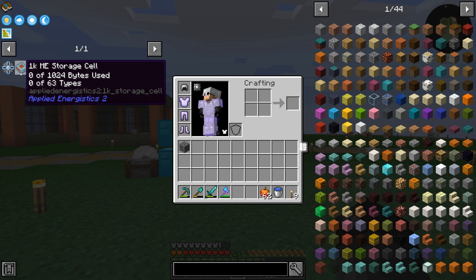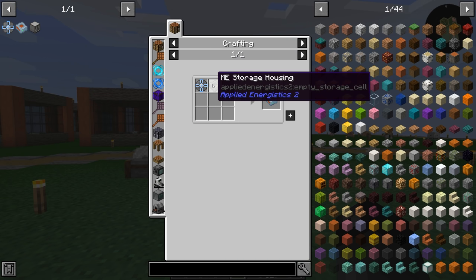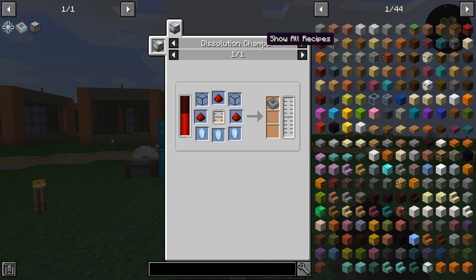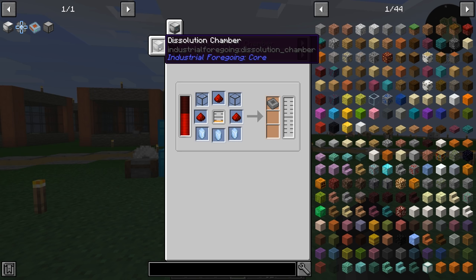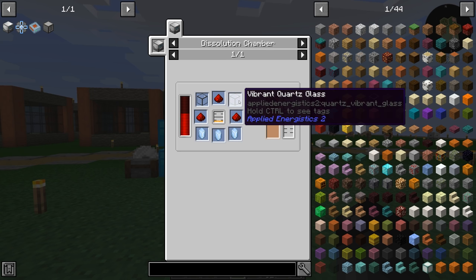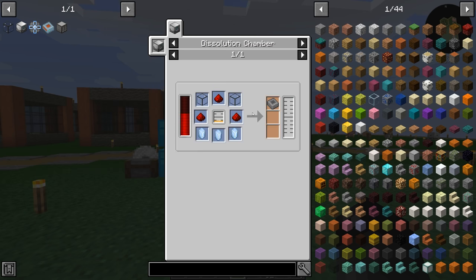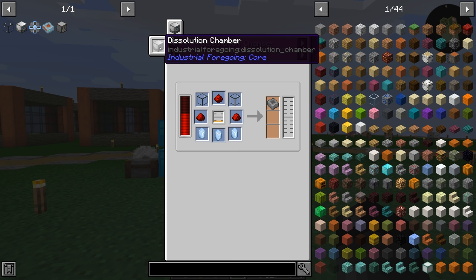We're going to need ME storage cells in order to put our data on, and that consists of both a housing and a storage component. The housing does require a dissolution chamber — that's something new from Industrial Foregoing that we're going to need. The dissolution chamber is powered off liquid honey, so we're going to have to start collecting liquid honey from the honeycombs we're processing. It also requires vibrant quartz glass and pure certus quartz crystal. So liquid honey, vibrant quartz glass, and dissolution chamber are all brand new things we're going to have to do.